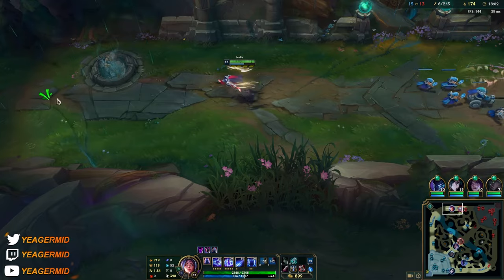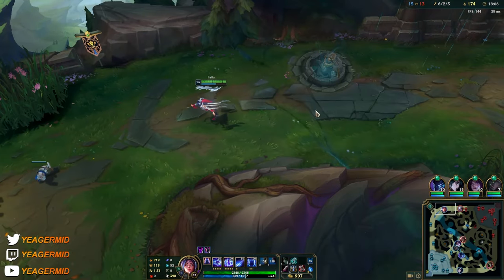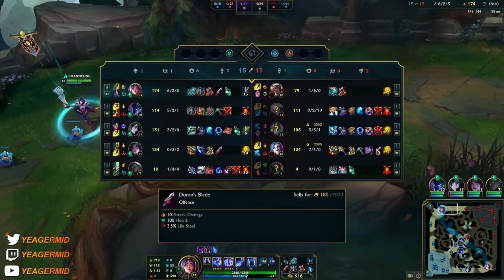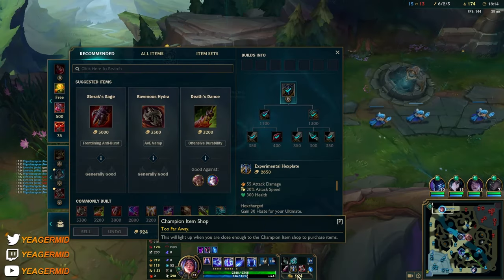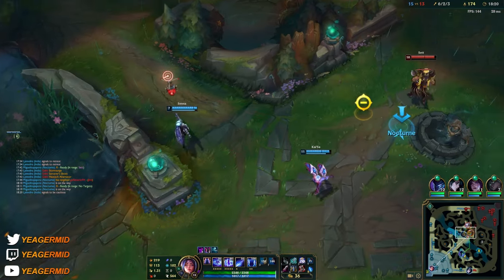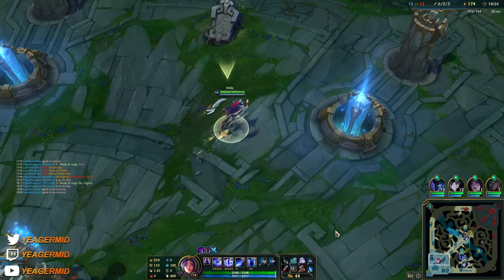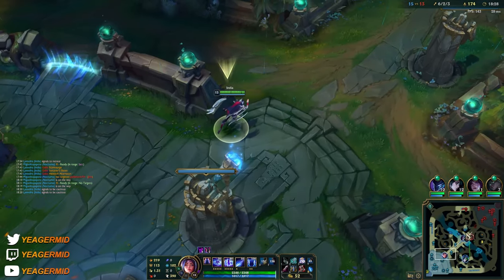You have to be really careful especially this game because they have a Galio, so you can probably assume they will never be alone when a fight is happening. We both have seven stacks — let's get the Wit's End now. We definitely need the magic resistance, otherwise I'll also get pretty much one-shot if I don't time my W. If I accidentally use my W, he's going to burst me down.